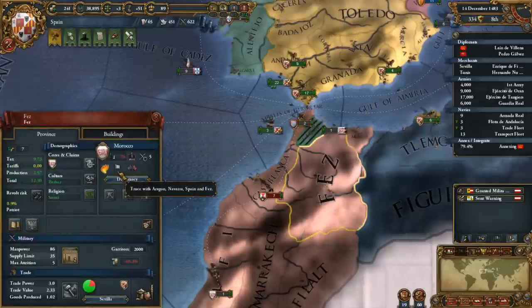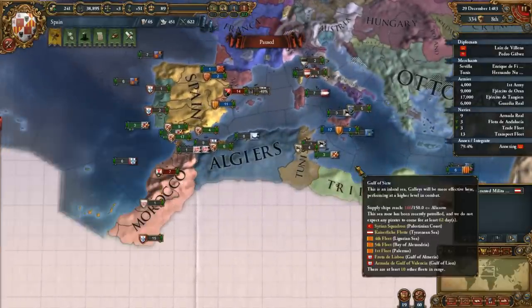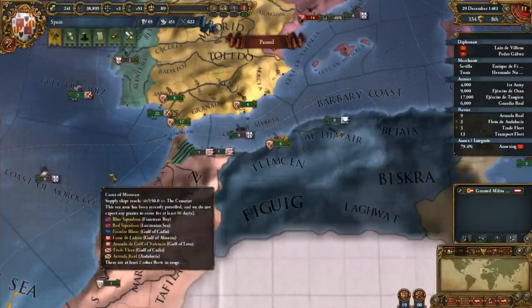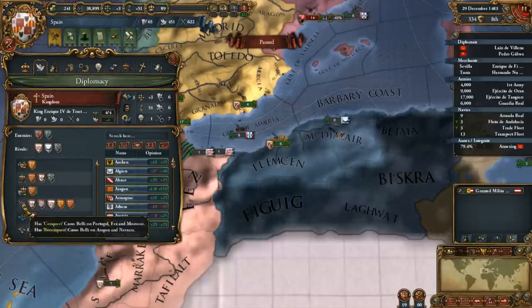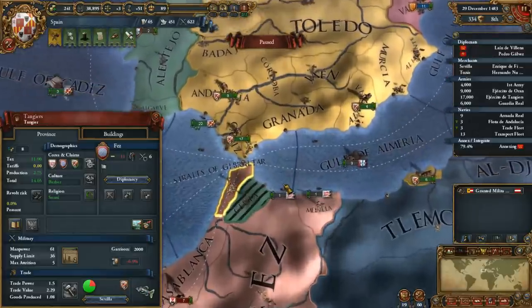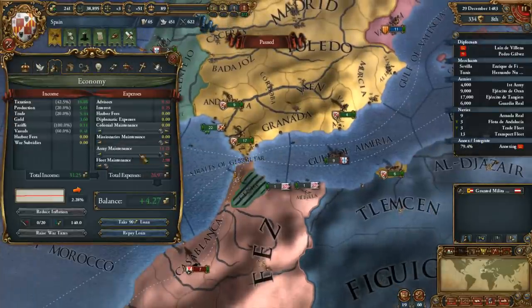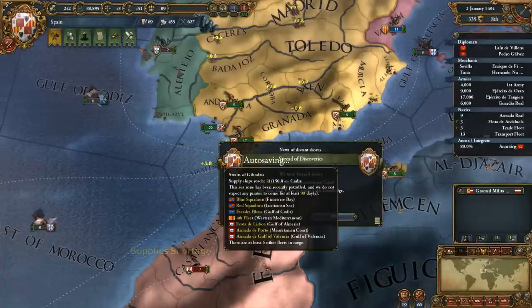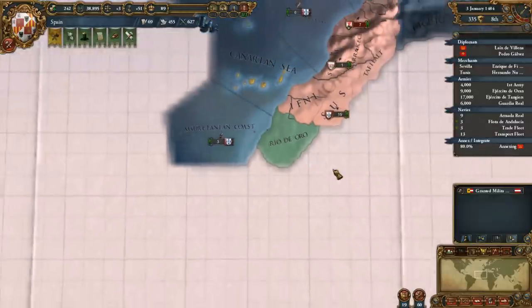I really could afford to go to war with Morocco again, assuming we don't have a truce. Algiers - no truce. What are they partnered with? Ottomans, Algiers, Morocco - I don't really see a huge chain of events being triggered. I don't have a diplomat around, but let's take a look. Conquest on Portugal, Fez, and Morocco - there's Fez, and reconquest on Aragon, Navarra. We could declare war on these guys - I might be able to vassalize them. We've learned about Rio de Oro. Portugal's known about it for a while and they have not expanded next door, which is a good sign for us.